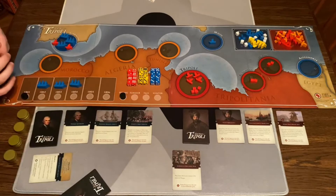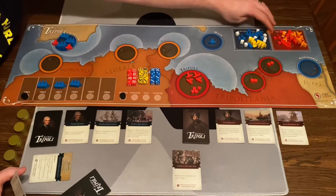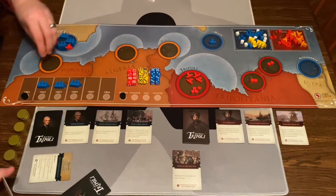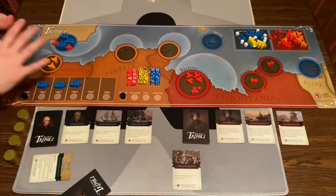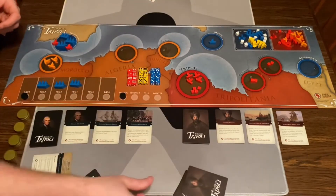They're going to put three Moroccan Corsairs — the orange ones — which are allies of Tripoli, into Tangier. I'll explain why that's important in a bit. Because this card was played as an event, it's out of the game. So now we've each played a turn.